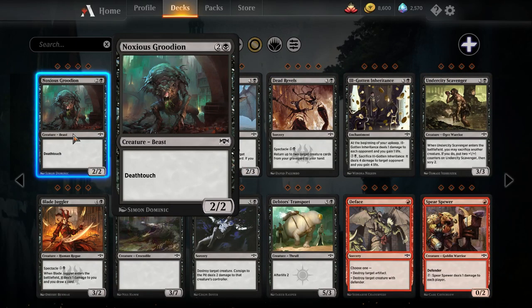Noxious Groodion — three mana two-two deathtouch. We've seen lots of three-mana two-two deathtouch creatures: Pitiless Gorgon and Daggerback Basilisk have both seen fringe amounts of play. This is just another option — a little easier on the color requirements than Pitiless Gorgon. I don't think the beast creature type is going to be terribly relevant, but this guy might see play.